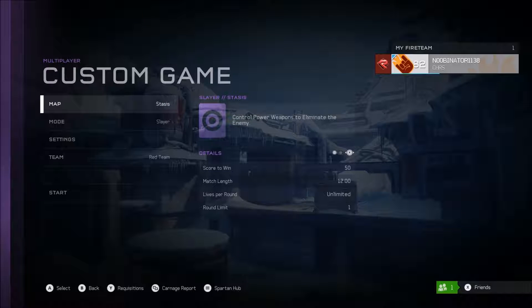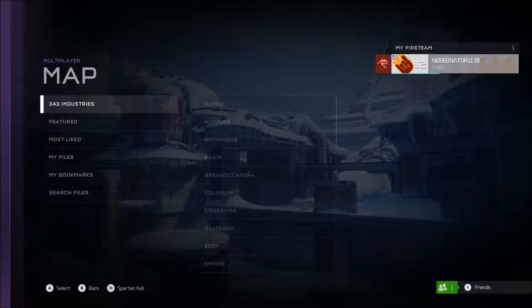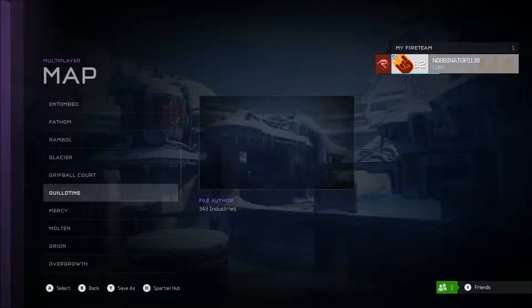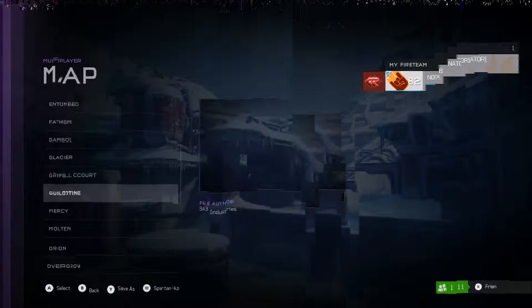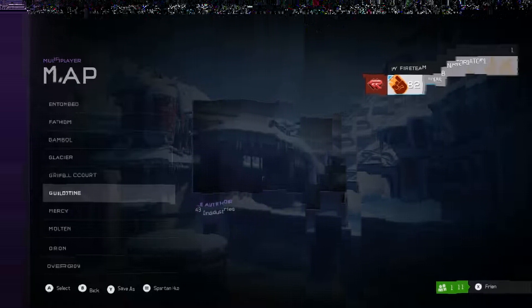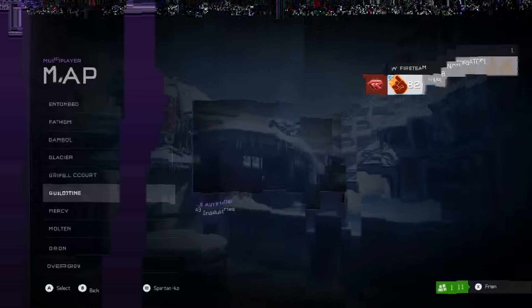Here we are back in Halo 5. It's been a while since I booted this up. I'm actually going to look at the new map that was just released today as part of the Anvil's Legacy, which was Mercy. That's interesting because we've completed the Prophet Trifecta with this map. And it's supposed to be a remake of Haven, which was in Halo 4. Some people may or may not have good memories of this map. I believe it was one of the more iconic ones of Halo 4.